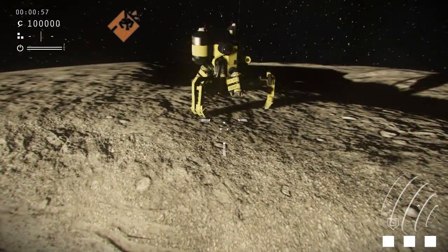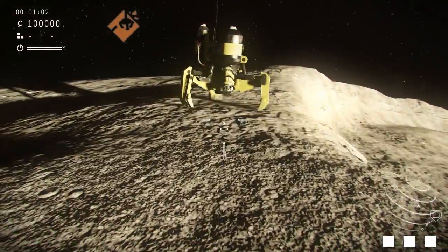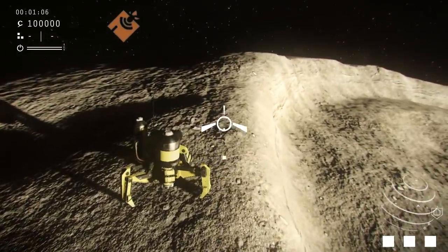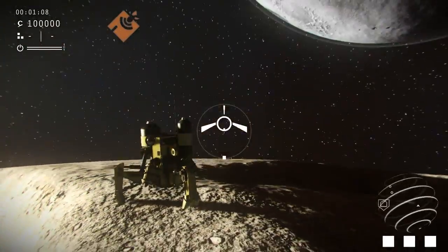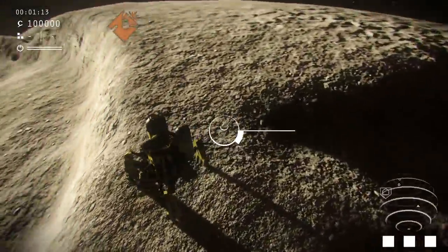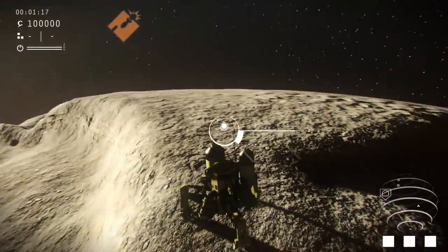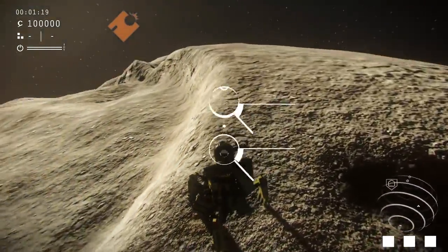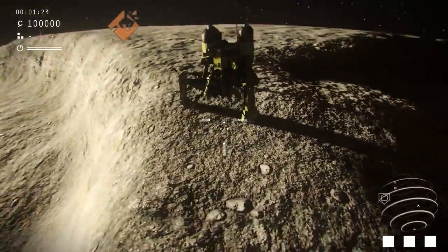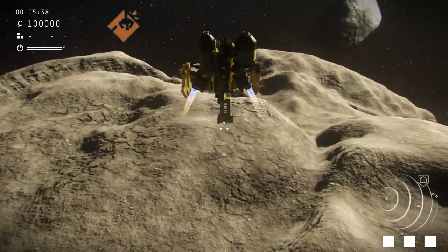You may have noticed that the reticle at the center of the screen is always situated somewhere directly underneath the lander itself. There's obviously a good reason for that — the lander has several tools at its disposal, and depending on the functionality of the currently selected tool, certain vantage points make more sense than others. In the current case we have what is called the tether attachment selected, so the user would care more about what's happening directly underneath the lander.